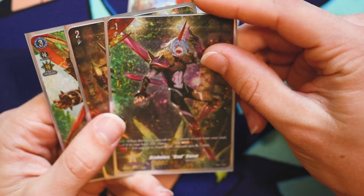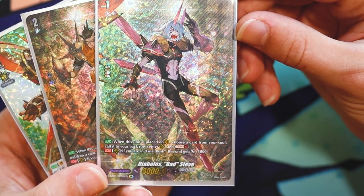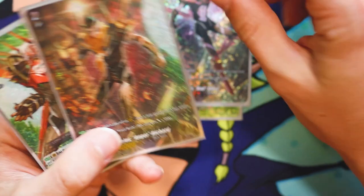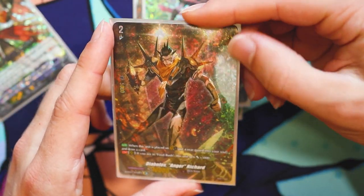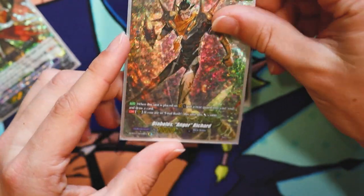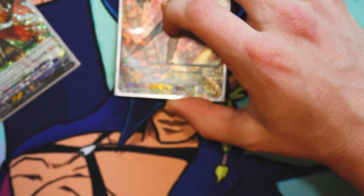What does matter are these three. You run four of the grade one, Diablo's Bad Steve. Its skill is when this unit is placed on Vanguard, choose a card from your soul, call it out to rearguard, and then soul charge one. So you basically turn Matt into a forerunner and then get a soul off of it. Then you run Diablo's Anger Richard. Richard's skill is when it's placed on Vanguard, put a rearguard into the soul. So basically you just shove Matt back in and then draw. Within turns one and two, you're getting an additional soul and an additional draw. Very helpful.